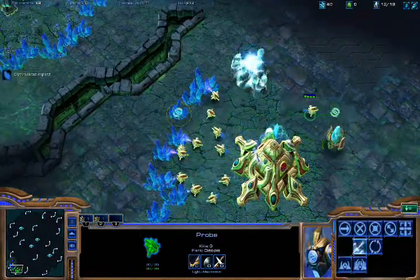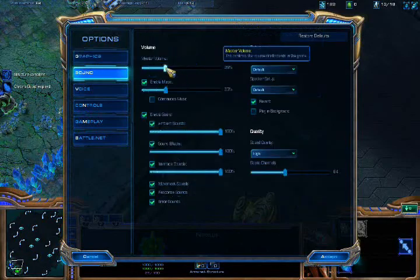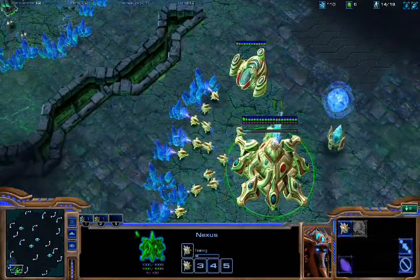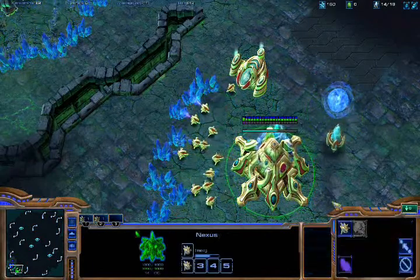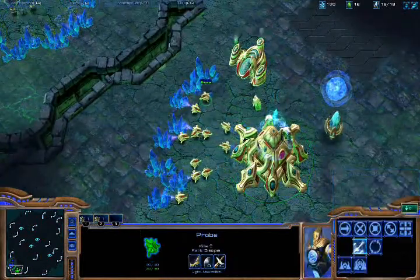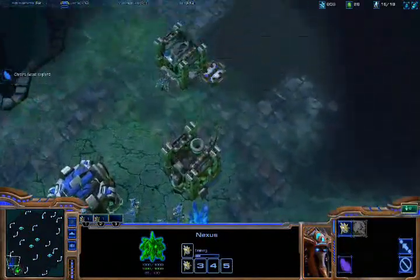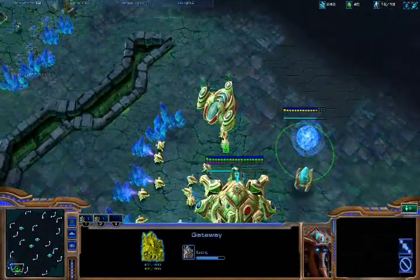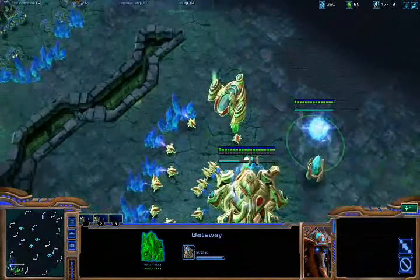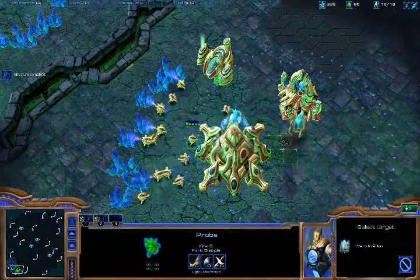You want to get out a quick gateway to deal with any early tactics your enemy might be using against you. Though they are AI, so it shouldn't be too much of a problem for me to handle, because they do not usually do early AI rushes. But I am playing on hard with these guys, so you never know what they're gonna do — crazy AI.